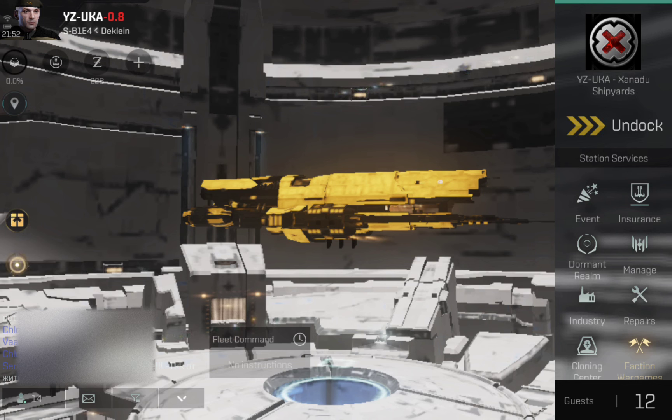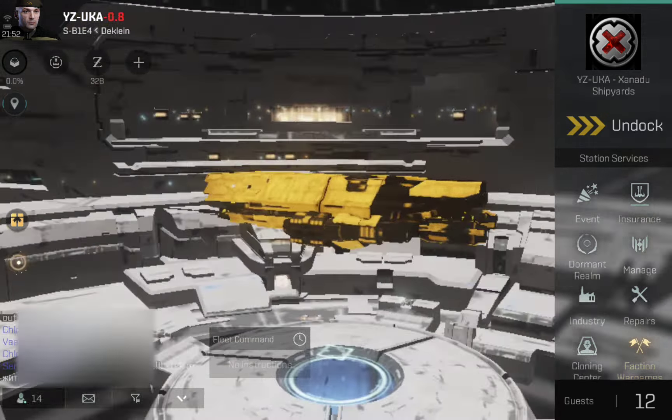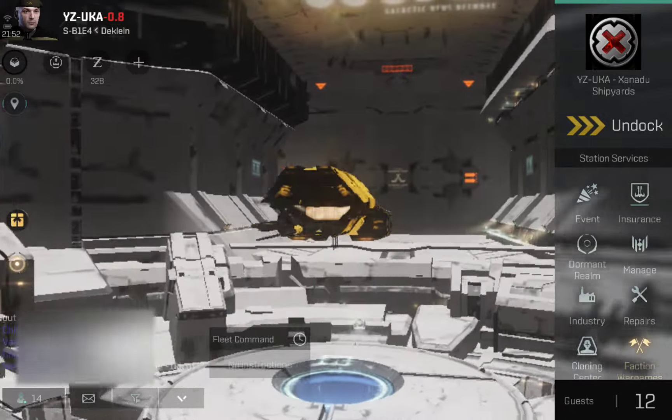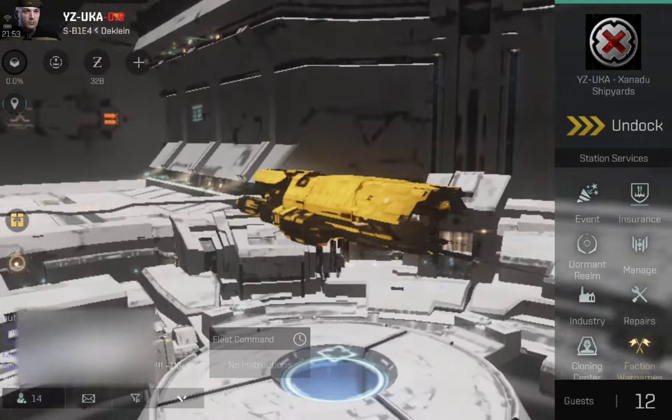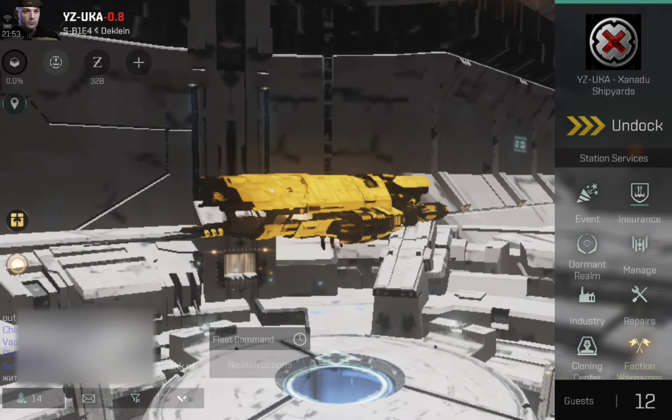I'm going to jump in first to the fit and explain how this works. Then I will show you the nano core, and then I will undock and show you the active stats on this. Let me just jump in first to the fitting screen.